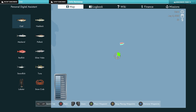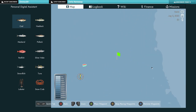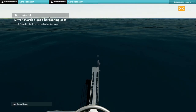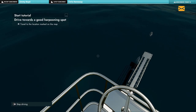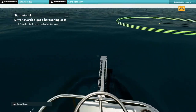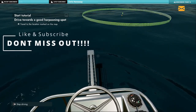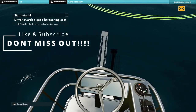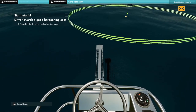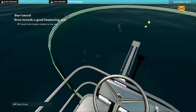Place waypoint — boom, done. Now I want to fast travel. Press A — sorted. I need to go a little bit further into this spot. Kind of got it bang on. Alright, let's slow it down and gently glide into the area.